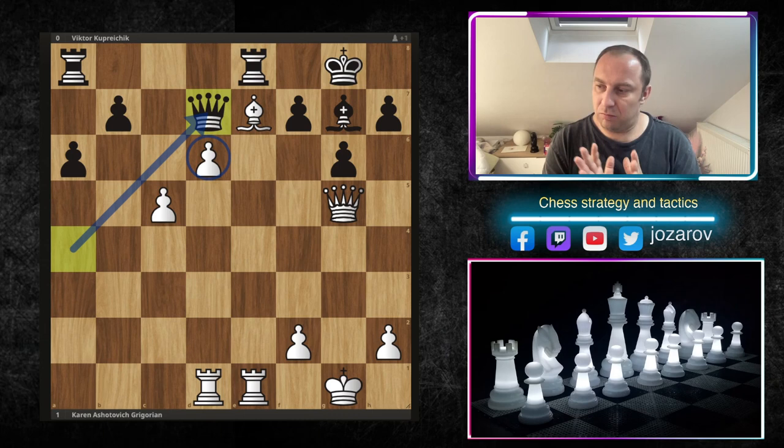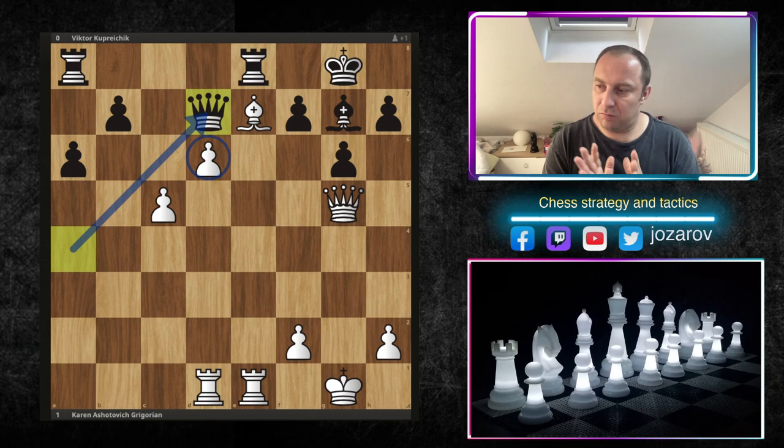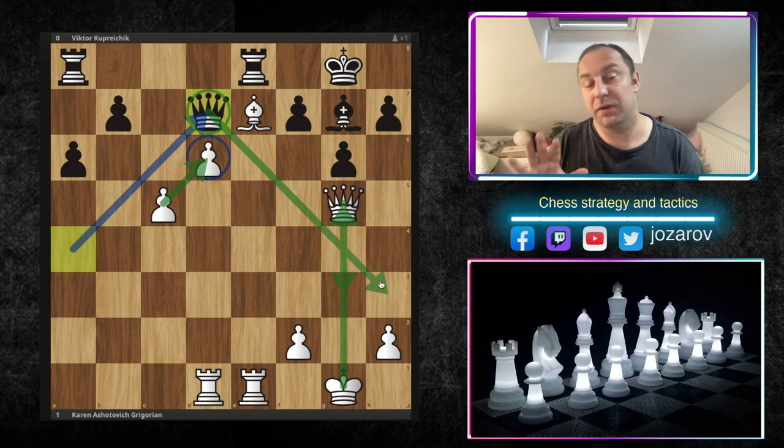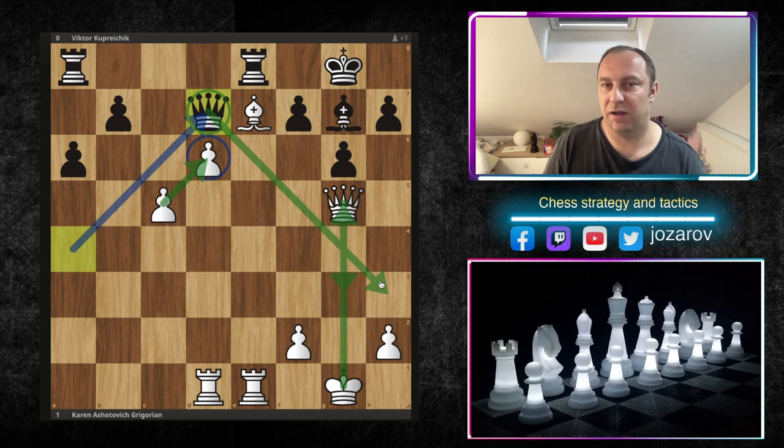We've solved many positional problems in front of the king - no checks are possible. Black has a blockade on d7, but it's never good to create a blockade with a queen. If it were a rook on d7, the queen could play more freely and we could talk about a good position for black. But now the queen is stuck defending just a single square - clearly not the optimal use of the queen.